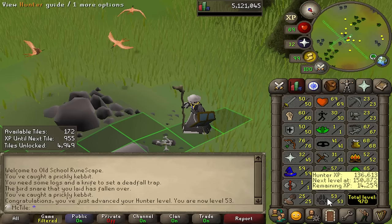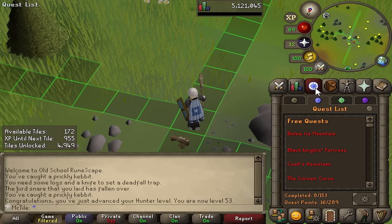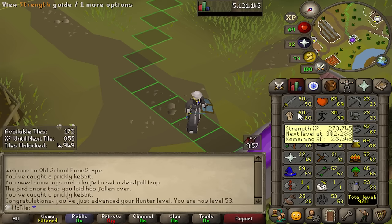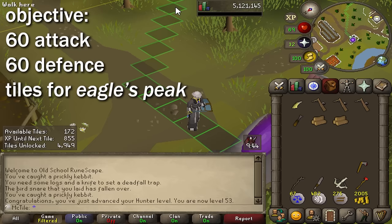We've obviously collected quite a few tiles from this grind — we're up to 172 and we're about halfway to getting to Eagle's Peak itself. The only problem is I still need about 400 extra tiles to complete this quest. The Hunter grind gave me a great boost and I'm glad I did it, but I still want 60 attack and defense. Unlocking dragon weaponry and getting 60 defense is going to be a huge help, and they might get me close to completing Eagle's Peak.